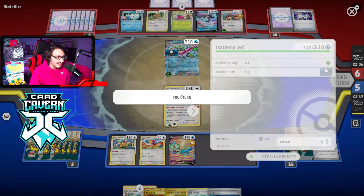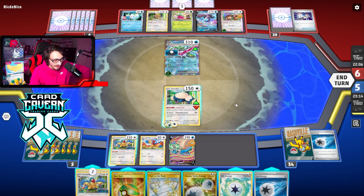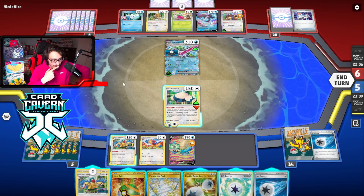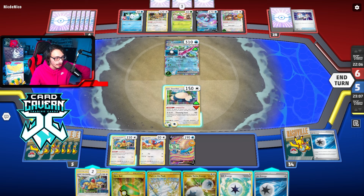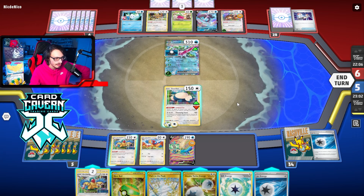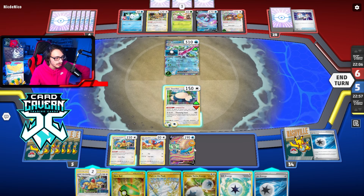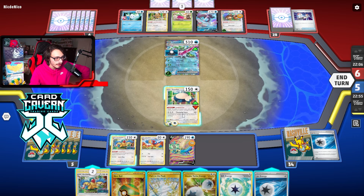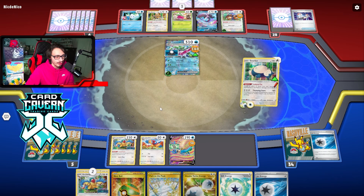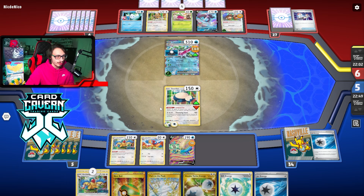Their attack doesn't work against me. We take those, I guess. We hit Path. I don't even really need Path this matchup. Could Forest Seal Stone boss kill their Bibarel to shut off their draw engine — not a terrible play. Could boss Serena EX and punch it with Snorlax? I actually wouldn't mind just taking a prize this turn. Then we just go 2-2-2 to win. So I think it's okay to KO the Dodrio with Snorlax, just take one knockout this turn.